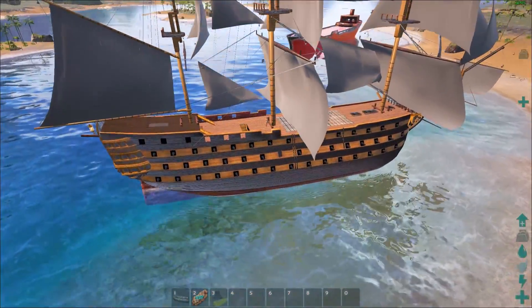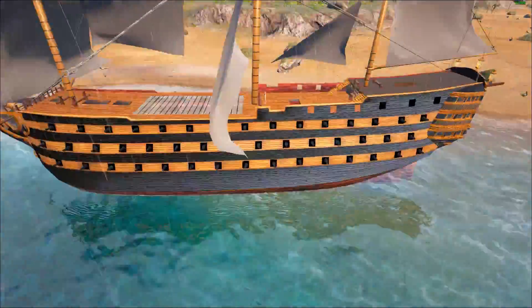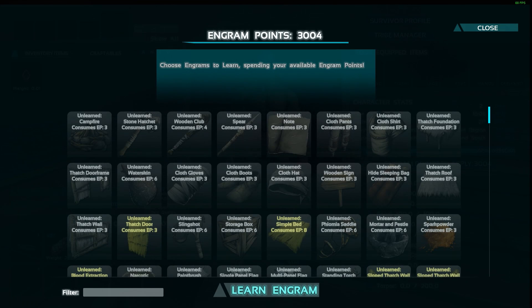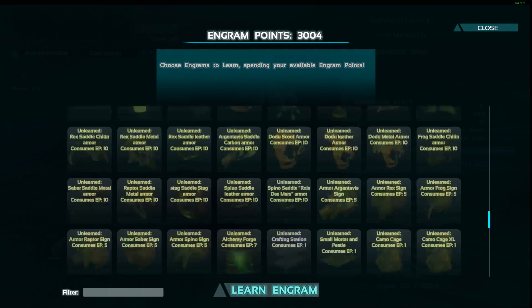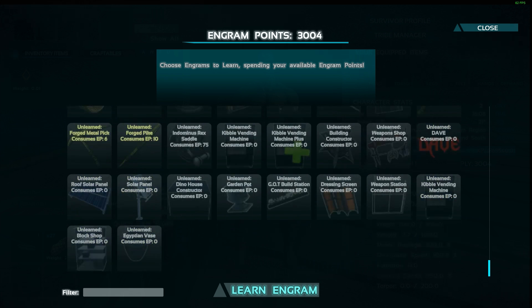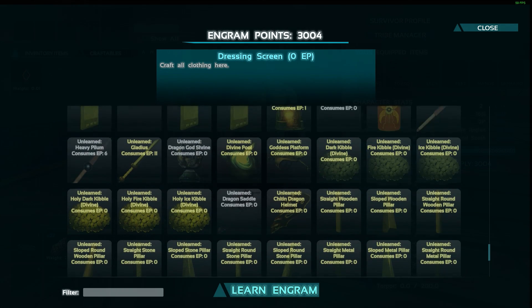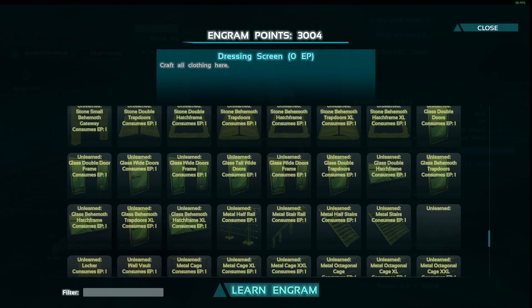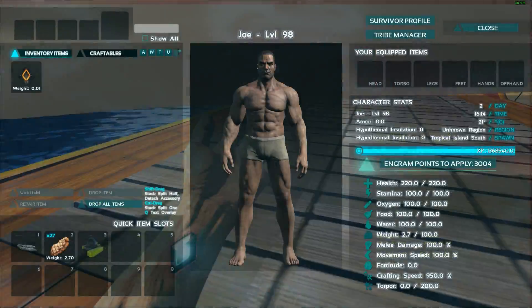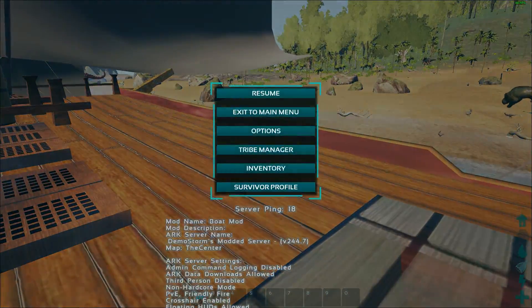We got our cargo carrier over there with some of the mods. We'll look at our whole list of engrams. We're gonna do a wipe right after I show you guys this — this is just testing to make sure the server doesn't crash. We got a Game of Thrones building thing, a dressing screen, a weapon station, and a kibble vending machine. We have all different types of building materials and Pimp My Dino, among other mods people are really working with.